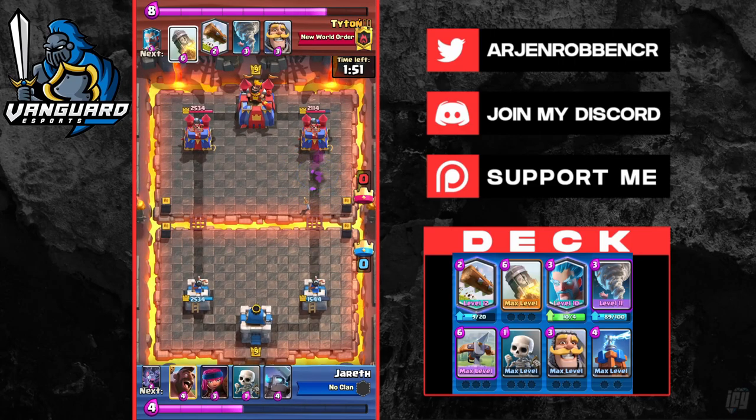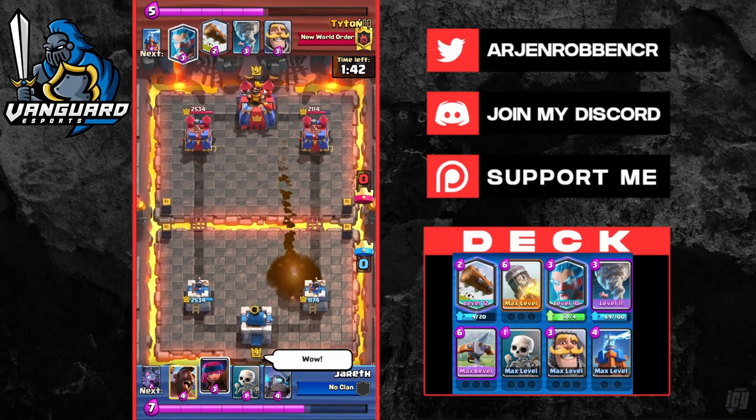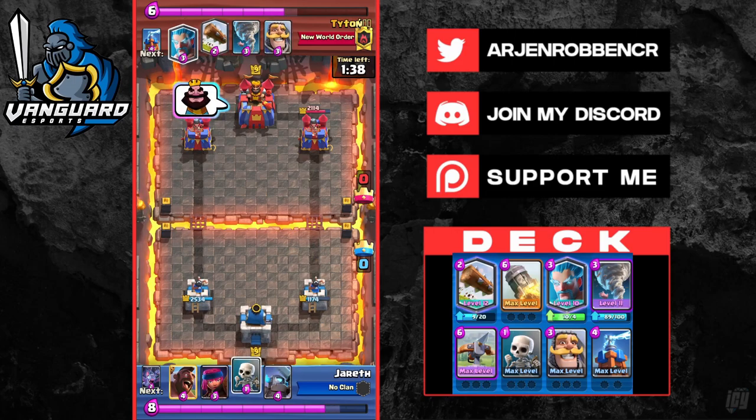Remember: if you have a lot more elixir than your opponent, you're free to rocket and won't get punished for it. He's up by elixir, cycles his skeletons, and all we do is cycle our Ice Wizard at the back.